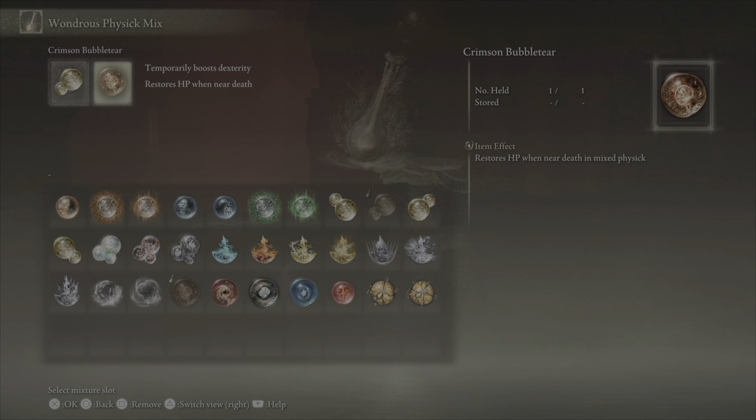I used the Dexterity Knot tear and the Crimson Bubble tear. Neither of these are really necessary for this build. There are a lot of options you could use — the Lead and Hard tear might be nice since you don't have a ton of poise damage with most of the whip moveset, or you could use the Thorny Crack tear to make successive attacks grow stronger, which is nice because you frequently get in a lot of quick attacks with the whips.